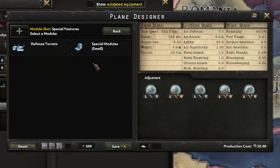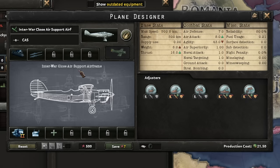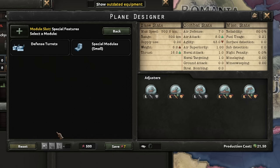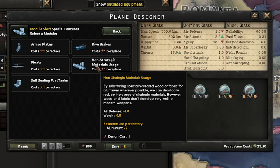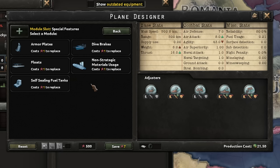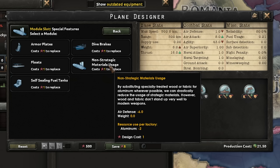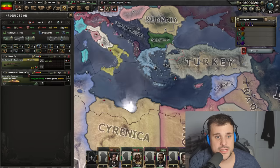Adding bombs increases the weight of the plane. You can also add a turret - imagine an extra crew member on the back with a fixed machine gun. You can add armor plates and floats. The most interesting module is 'non-strategic materials' which reduces the aluminium usage by minus two. Select this and the plane will not need aluminium at all. You could construct a plane that requires zero aluminium - crazy right? Anyway we save it and there we go - we've made ourselves an interwar close air support.